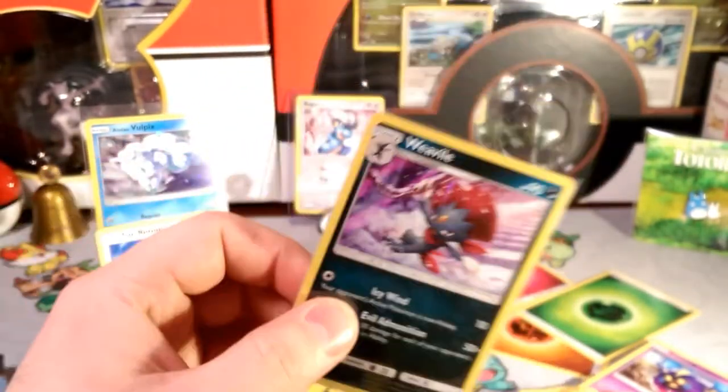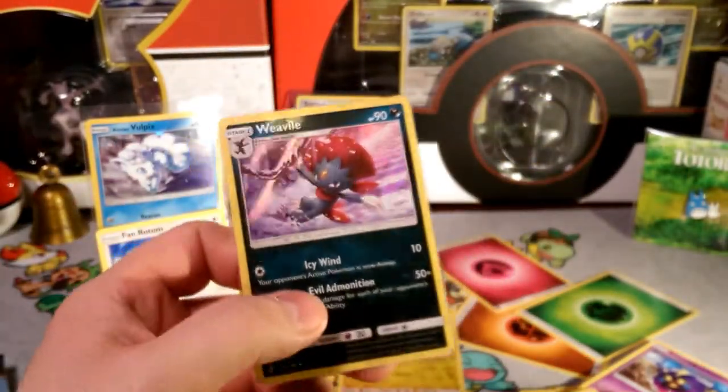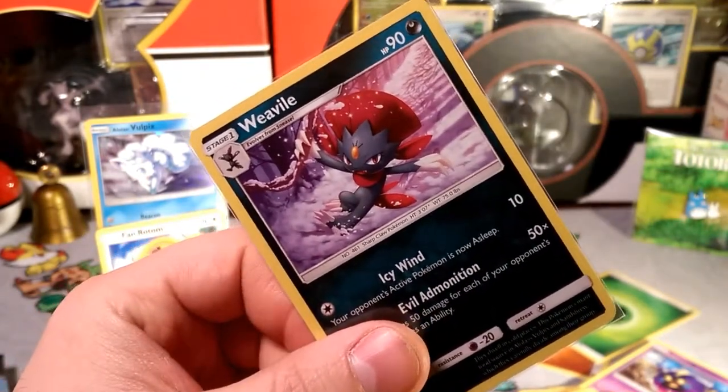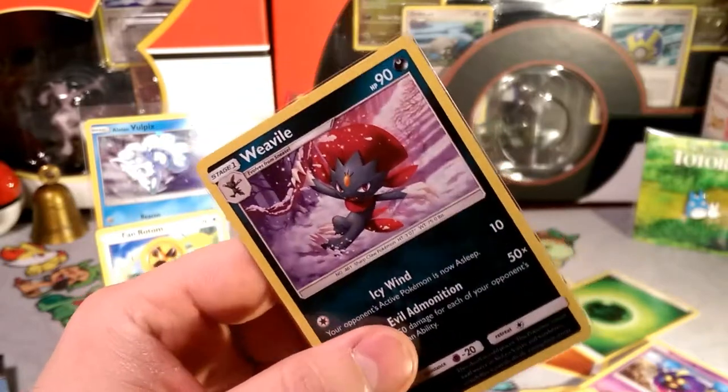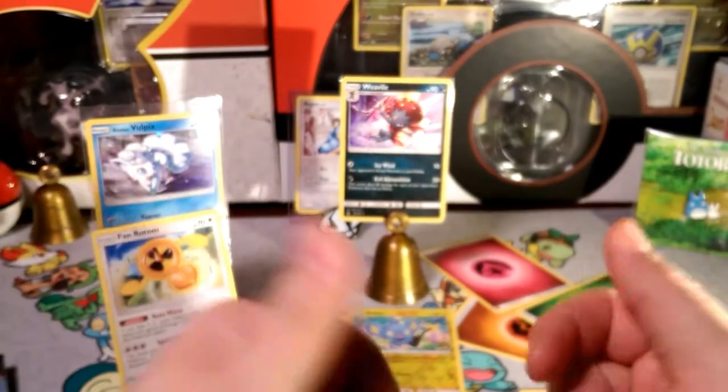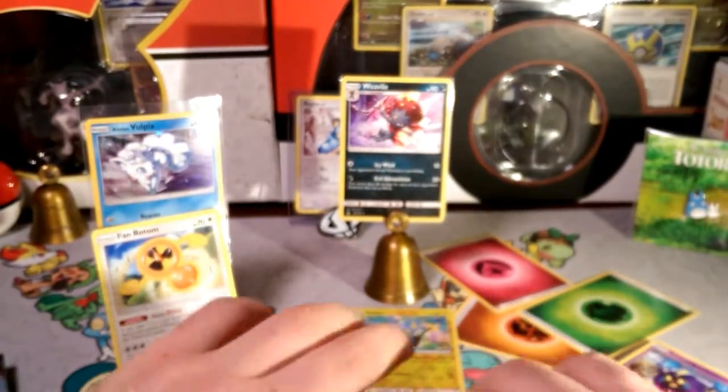So there you guys go — we got a very cool Weavile, Fan Rotom, and Alolan Vulpix. Let me know what you guys are using Alolan Vulpix in, and be sure to snag that code. Thank you guys so much for stopping by, this has been Dapper Drappy — I will bid you guys Alola. Nice seeing you again and I hope to see you in the next video. Have a good day, bye bye!